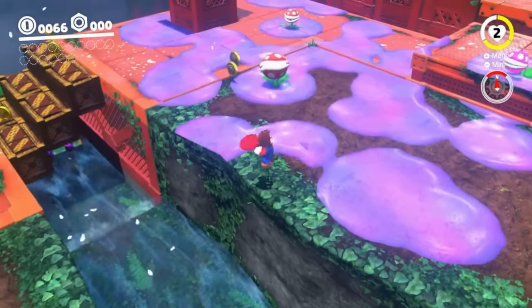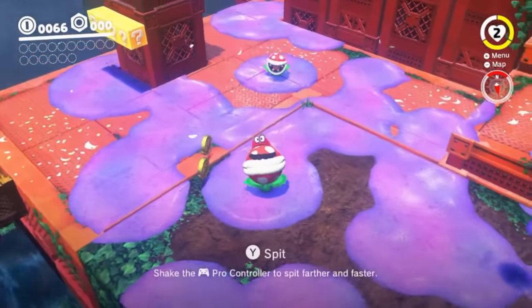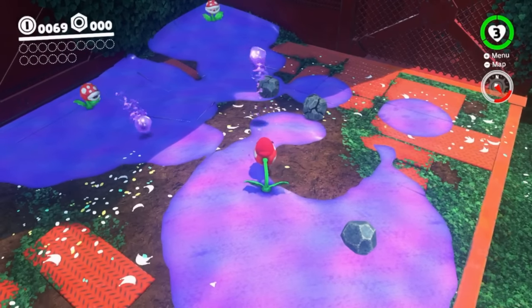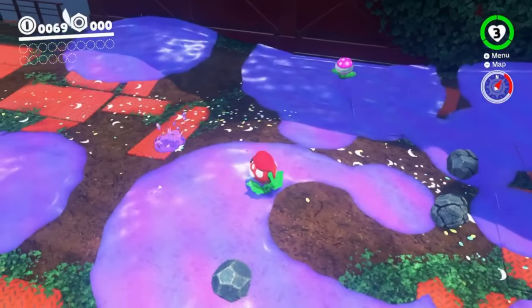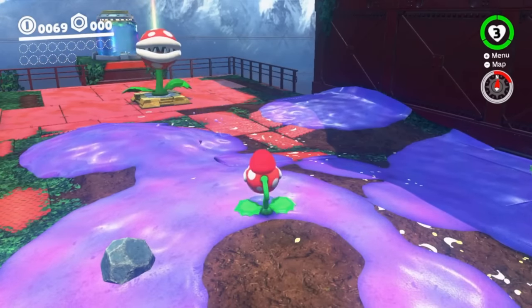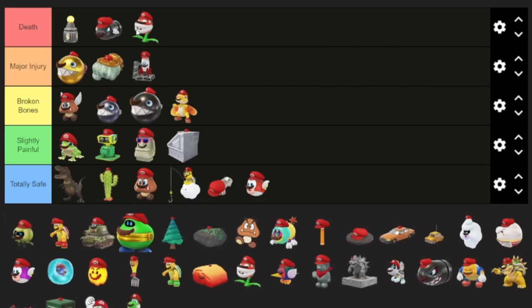Next up, the poison piranha plant — because yes, you can capture them. The whole thing with them is that they spit poison. So let me get this straight: we have captured a plant, and technically in our mouth there's just a lot of poison. Yeah, I gotta put this one in death because of that.